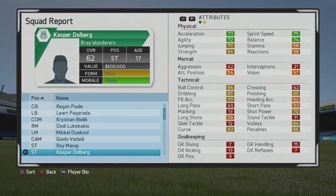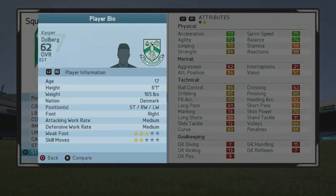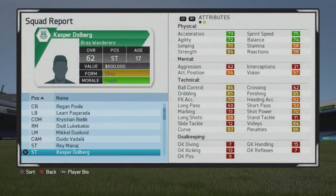Welcome to this player review. Today we're looking at Casper Dahlberg, the 17-year-old striker who's a 62 overall — a guy you guys have requested quite a bit. He's six foot one, plays striker and left winger, right foot, medium/medium work rates, three-star skill moves, two-star weak foot. He's not the best with the weak foot and skill moves.